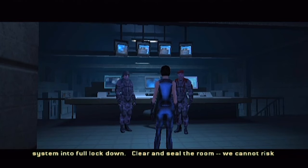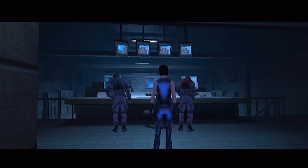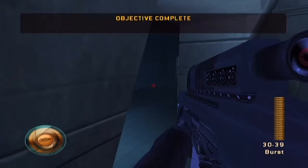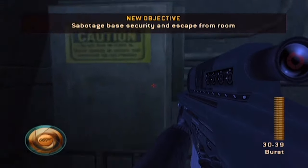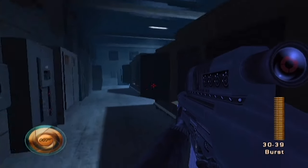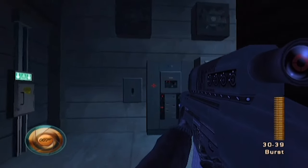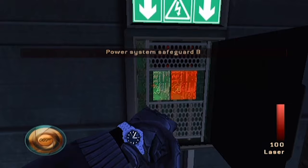I'm placing the security system into full lockdown. Clear and seal the room - we cannot risk anyone tampering with the control settings. I feel like that would have been a pretty good time for Bond to just shoot Kiko. James, see if you can find some way to disrupt the base security systems. We're in a big room with servers - I'm sure there must be some damage to be done. Oh, here we go - this power system save card B, let's take that out.